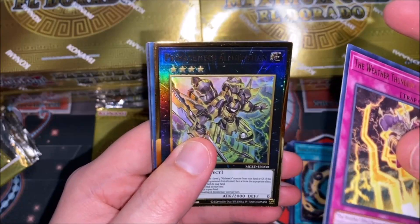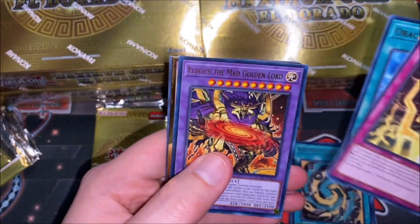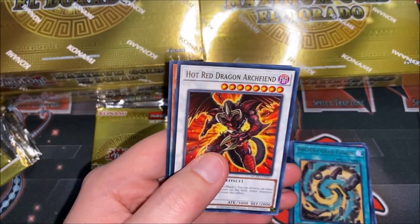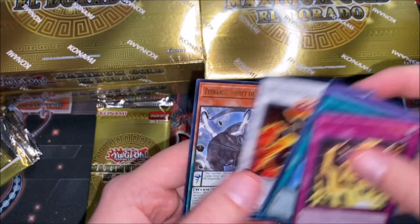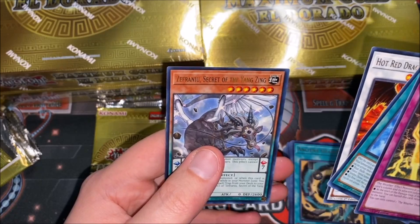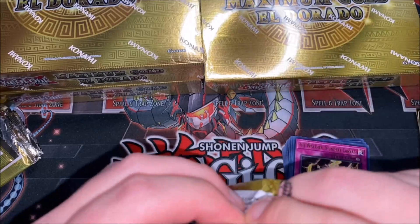Okay, we got another Mathmech here, Oracle of Zefra — this is like a duplicate pack, is it? Oh, there we go — we got our third Gamma! We have Hot Red Dragon Archfiend and Zefraath, the Secret of the Yang Zing. Alright, last pack for box number two.